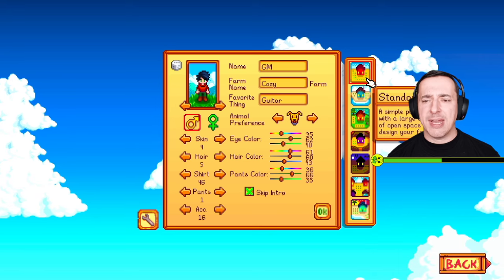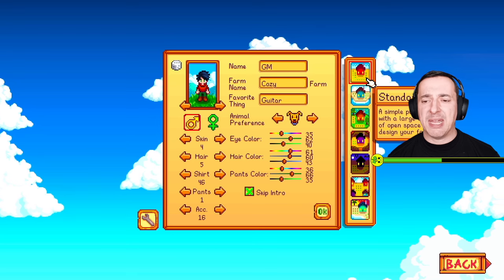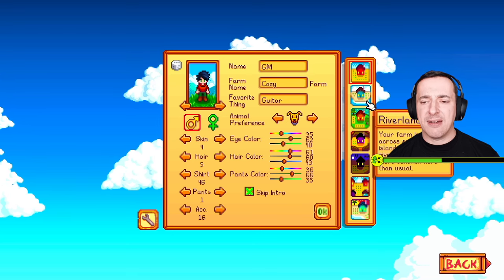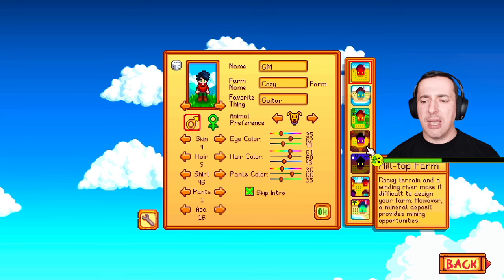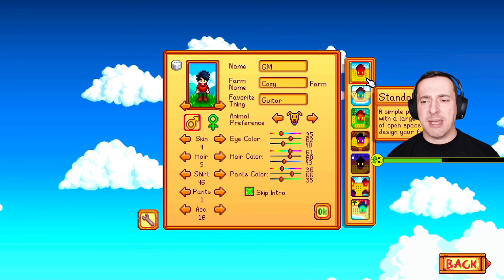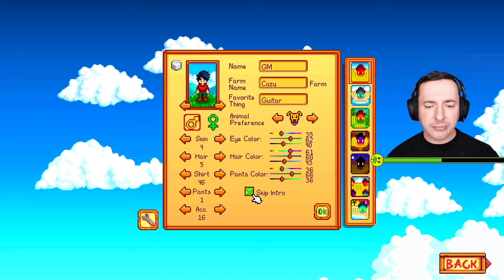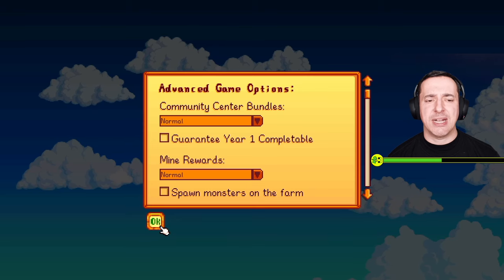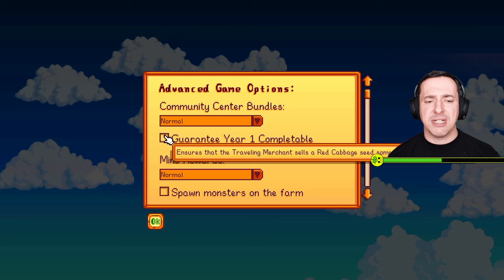On the right-hand side are different types of farms. You can go with the Standard Farm, which I recommend for beginners, or if you're interested in more water around your farm you go for the Riverland Farm — it tells you a little bit about each as you go through. If it's your first time, I suggest just going with the Standard Farm. Lastly, on the left-hand side there are some additional settings you can have a look at.